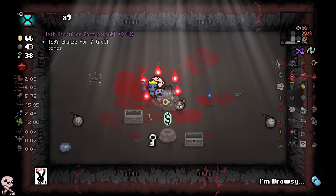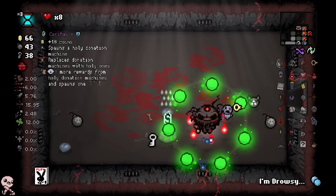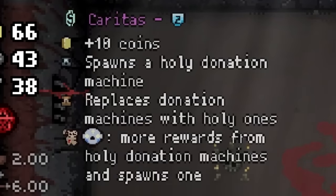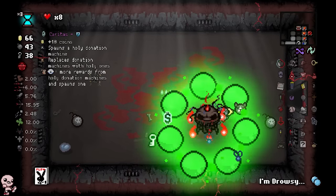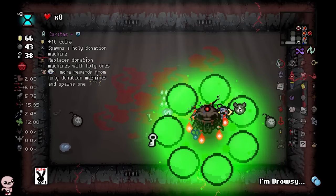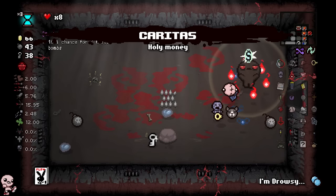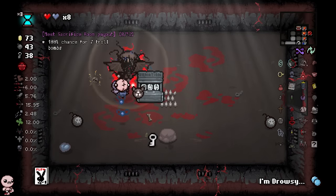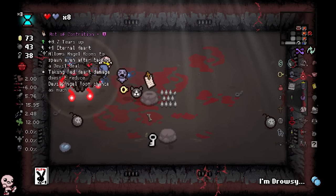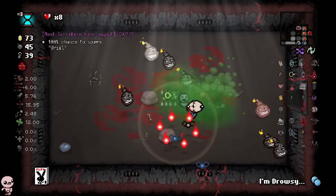Maybe I get an item? Boom, we do — and it's an item we've never seen before. Caratus: 10 coins and spawns a holy donation machine. Replaces donation machines with holy ones. And when you are tainted sin — that is the holy version of this character — and you have birthright, more rewards from the holy donation machine and spawns one. So I'm gonna spawn a machine when I pick this up? One coin, two coin, three coin, four. Oh my god, act of contrition! That's nasty. Thank you.